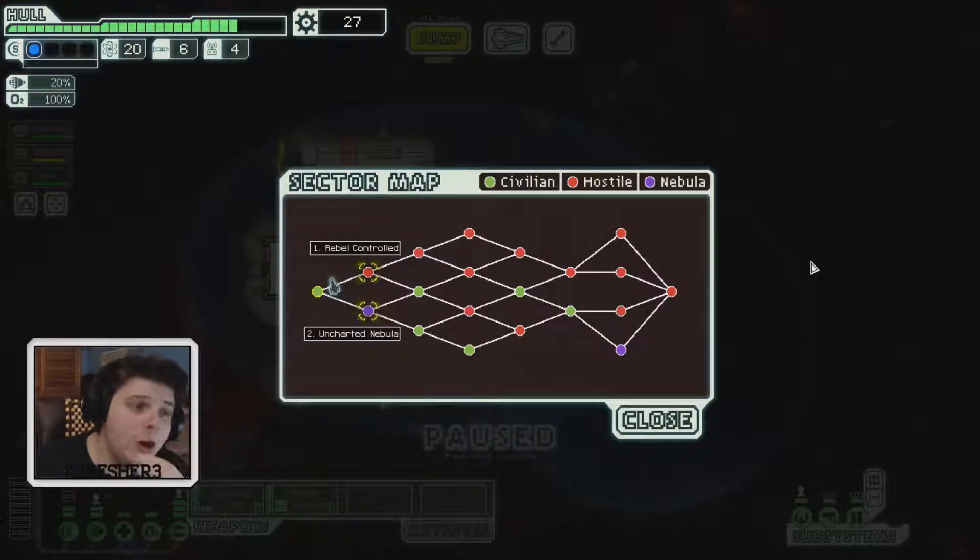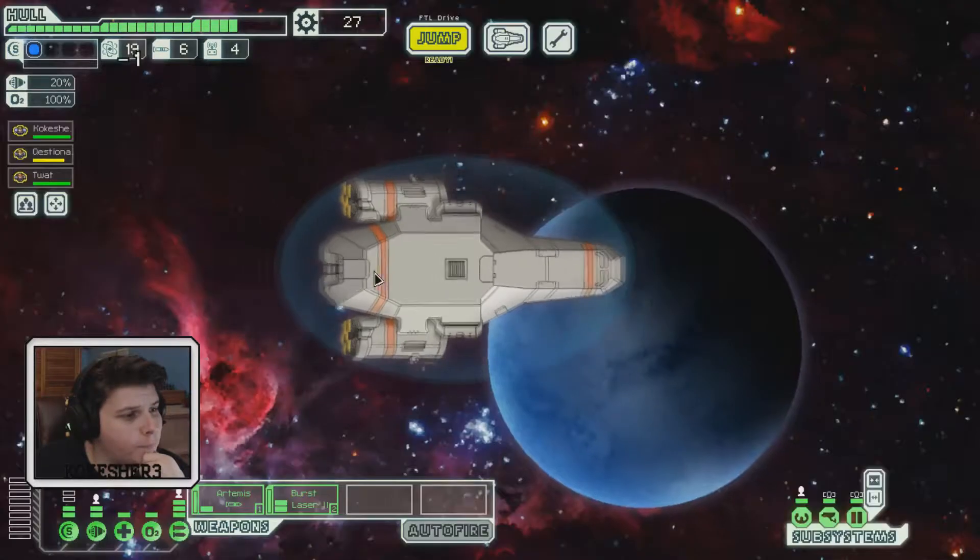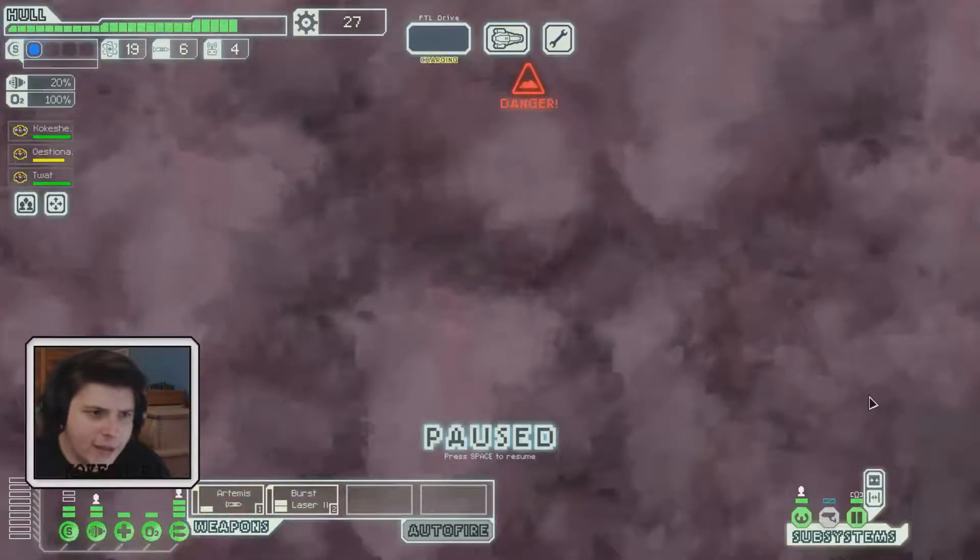We had a really hard time — random people kept jumping onto my ship and murdering us. Let's try the hostile route; I don't think we have much of a choice. If we make it through the nebula we have two civilian sectors. Let's go for it — we got this.